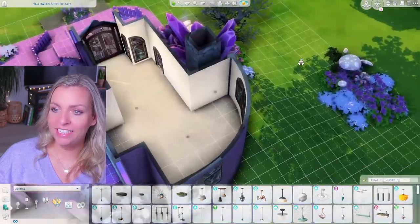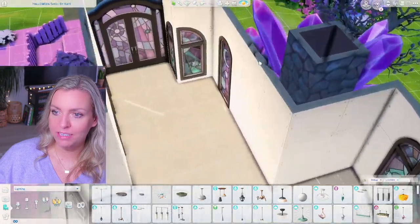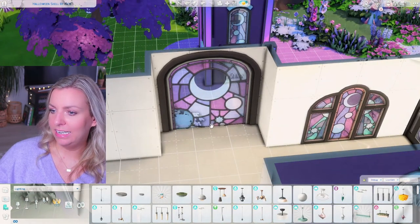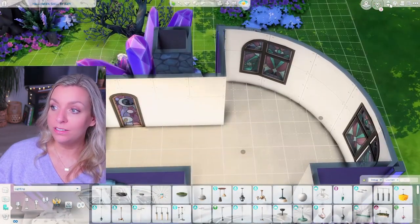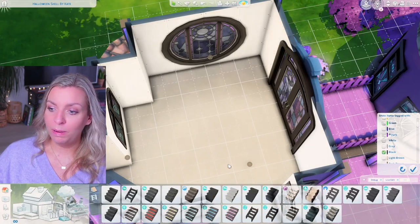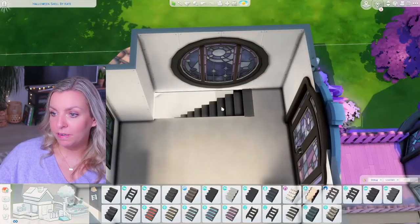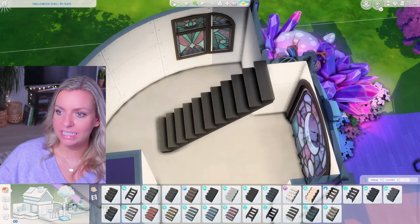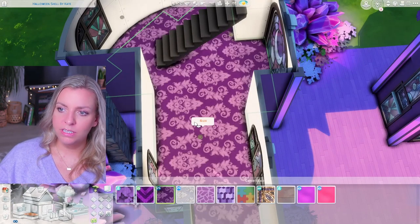This is going to be a small space. I need to change the window slightly because we have platforms in here — I'll just leave the window as is and add a sofa in front so you can't really see it. We need to figure out where to put the stairs, and we don't have any purple stairs so I'm going with black. I'll put the stairs here — that's kind of perfect for the upstairs area.